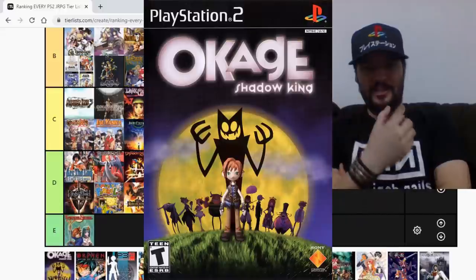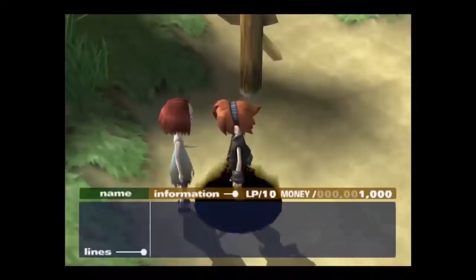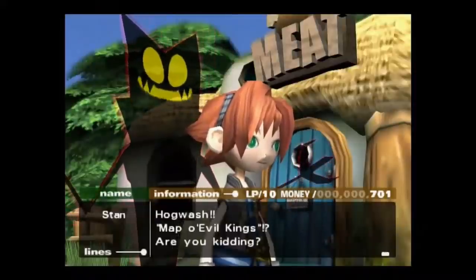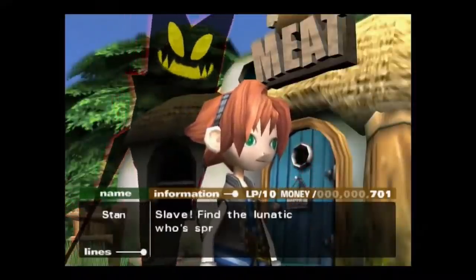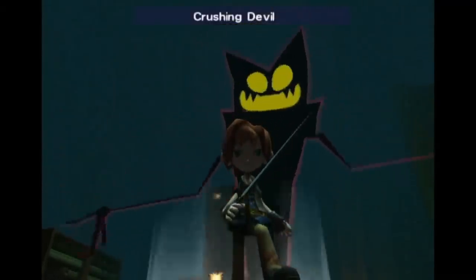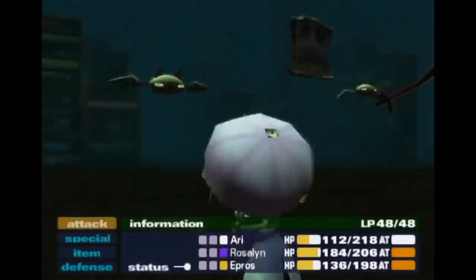Okage: Shadow King is another hidden gem, a little bit underrated. It's just very weird — the art style is weird as hell, but in the good sense of the word. I really like the art style here; it's very unique, there's nothing like it. It's a turn-based RPG in a very traditional style. You play this game for the story because it's such a laughing stock — it's so weird and so laughable, it's so stupid in the good sense of the word. It grows old after a while, but Okage is a fun game — I'll give it a C.